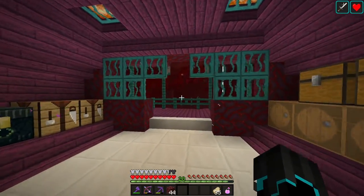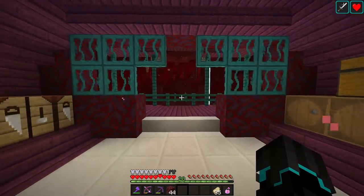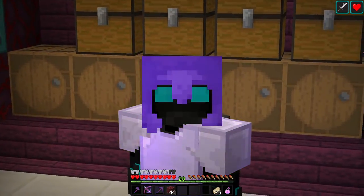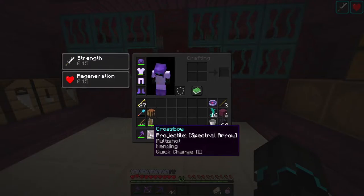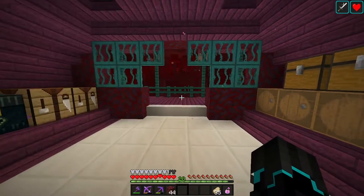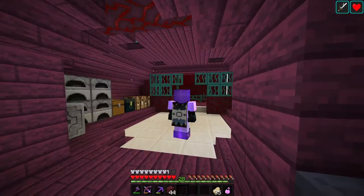First, we're going to find a soul sand valley for shooting a skeleton 50 blocks away. That should be fairly easy to do. I'm going to hope I can do it with my crossbow. I found one that's actually not too far from here, so that is amazing.